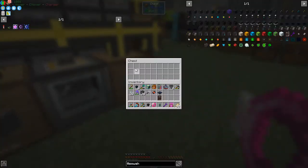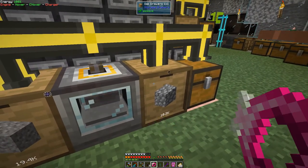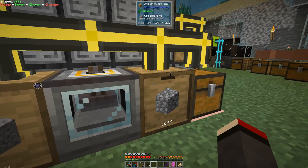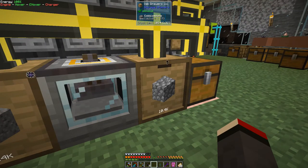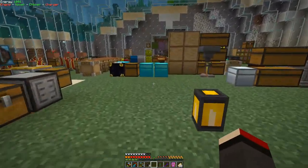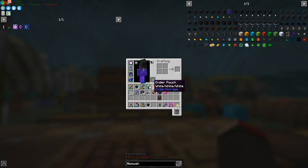Beside this we have a netherite auto hammer — the fastest auto hammer we've got. From this chest it's coming in at a rapid speed. When the grid is full, right-shift-right-click with an empty hand — it should process 32 times a single stack. We've got up to 1024 stacks of cobblestone in here but it's increasing all the time. I'm not going to upgrade that if we don't need to, but the seed is ready just in case. Let's get on and look at the rest of the quest rewards.